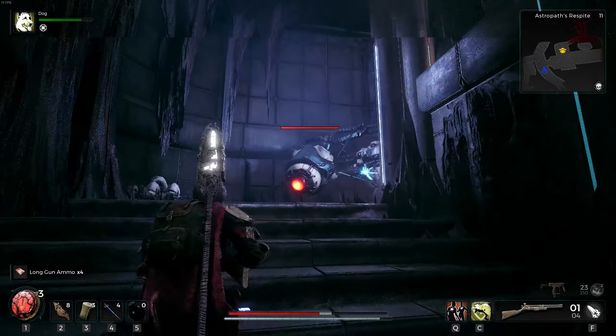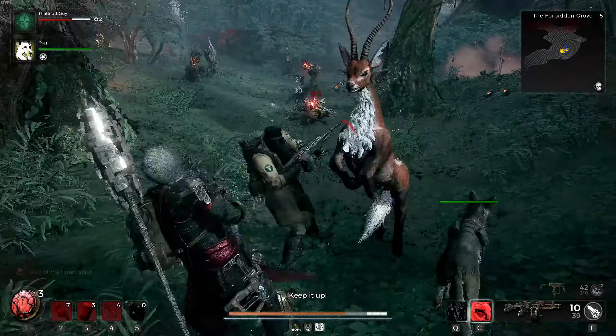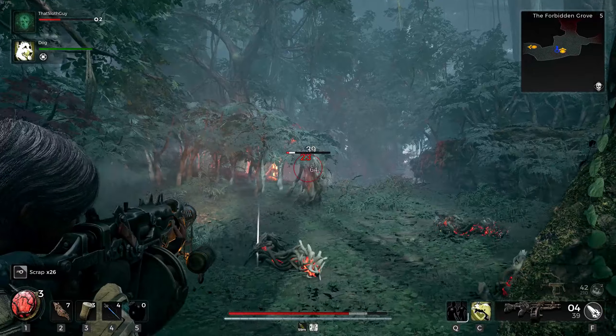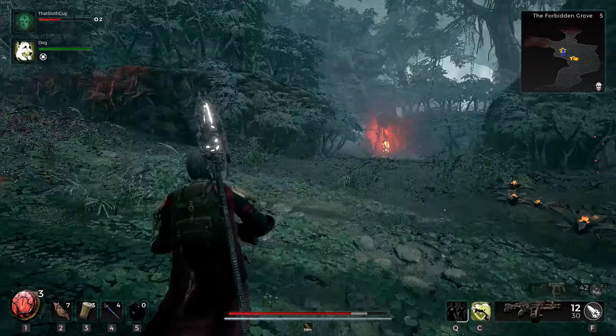Up next is a powerhouse upgrade over the Coach Gun, and that is the AS-10 Bulldog. This is for all your shotgun lovers out there — it has high damage and hits like a truck. Shotguns in Remnant 2 feel fantastic, so if you're worried they wouldn't be satisfying to use, you don't need to worry. You get this gun by starting as the Challenger archetype, or by purchasing it from Brabus at the firing range.